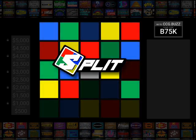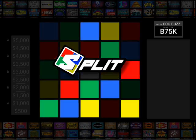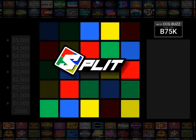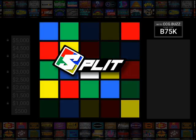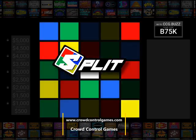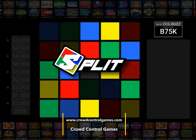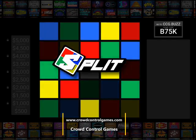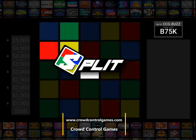Here's the catch — the reason this game is called Split: if more than one person is on the winning square, they all split the money. For example, if two people are on a square worth $1,000, each person gets $500. The player with the most money after ten rounds wins. We have seven players today including myself. Check them out at crowdcontrolgames.com — they have great at-home games you can play over Zoom. With that said, let's get our game started.